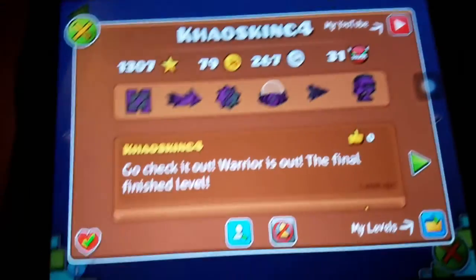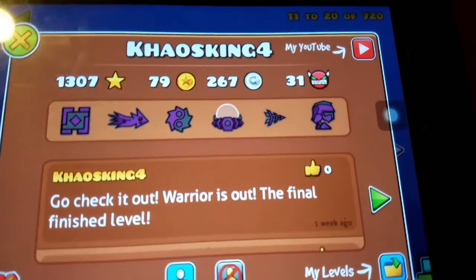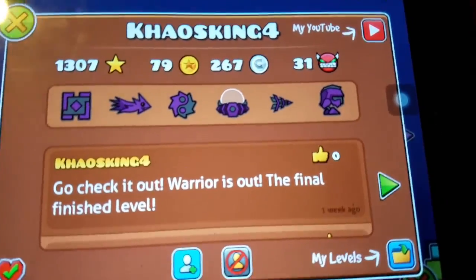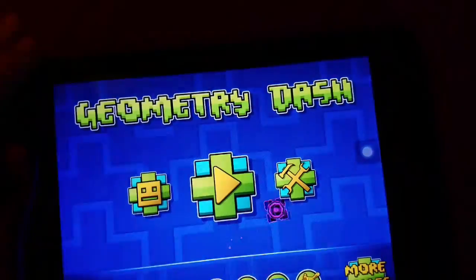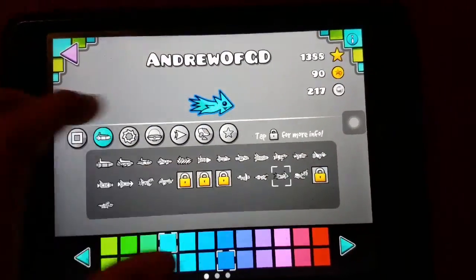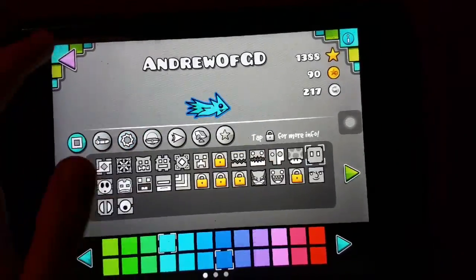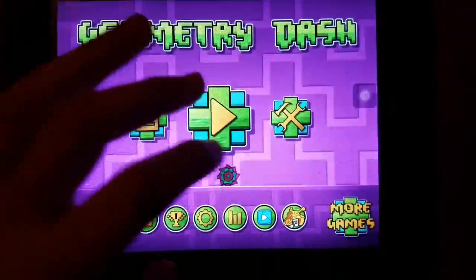By the way, we have a Chaos King 4 account that has 1307 stars, 79 secret points, way more user points than I have, and 31 demons. I just achieved my 32nd demon and also a few more stars, and I have 90, which means I could use that ship if I wanted to. Now let me go to my demons completed — that's 32 demons. Woo!